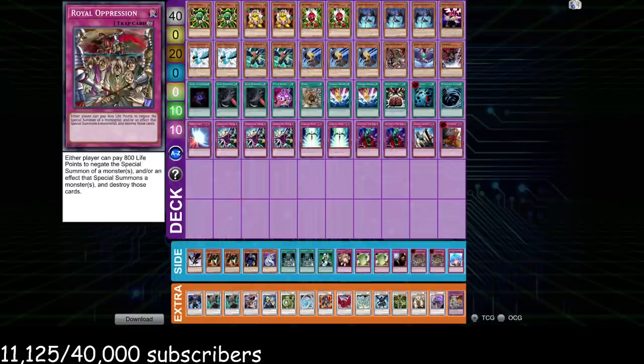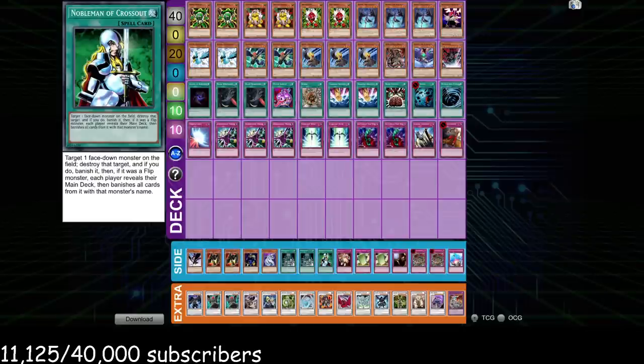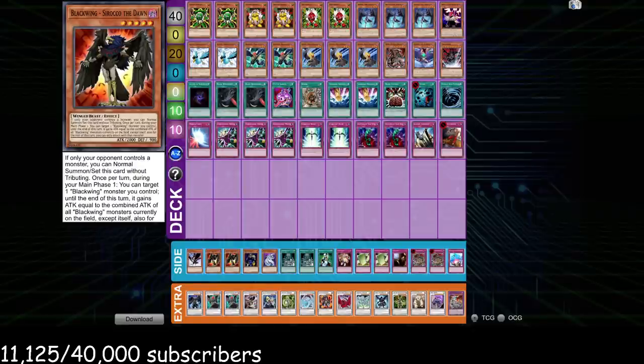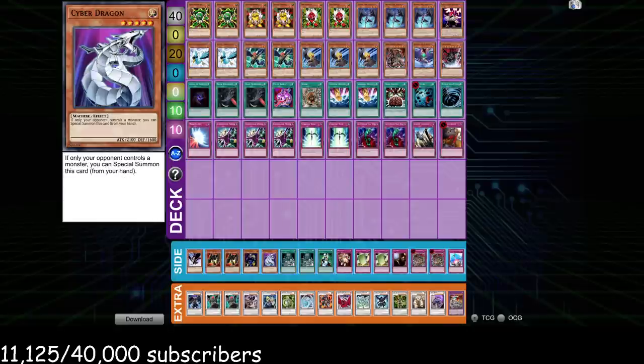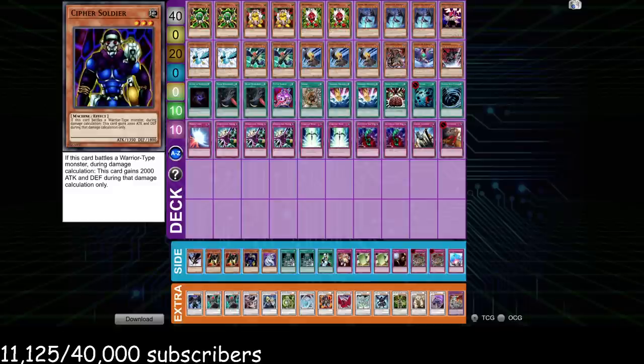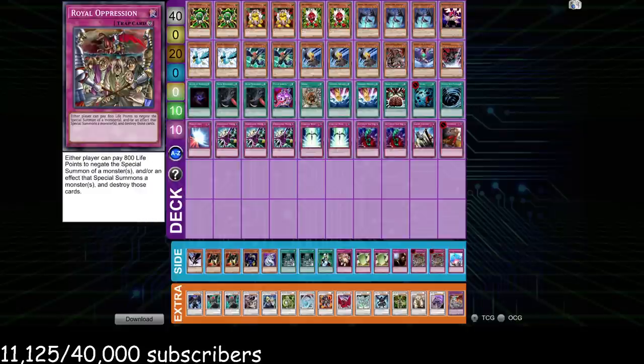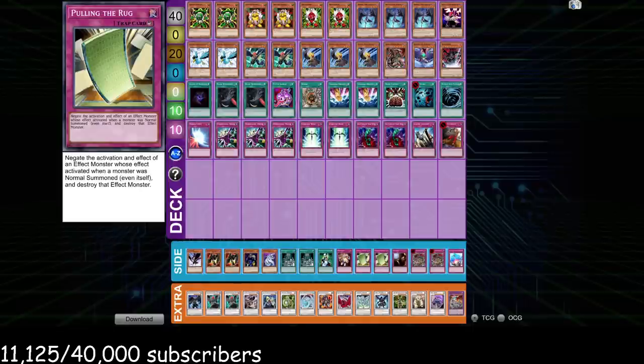Nobleman of Crossout is really important in the sideboard — it's really good because Hamster is annoying, but one copy is fine. One DD Crow because you only have space for one. You need double Sirocco, Cyber Dragon, and Kinetic Soldier because the siding pattern versus Hero Beat has you taking out four monsters and bringing in these four — basically four monsters that run over Elemental HERO Alias. Royal Oppression stops Glads. Glads is like the worst matchup for this deck, but not a lot of people are playing Glads right now, so it's fine.